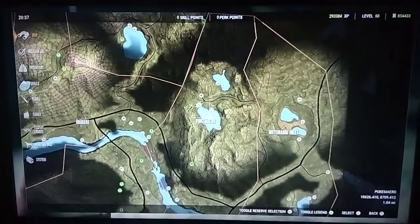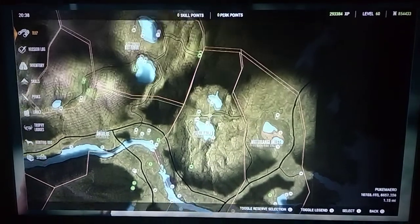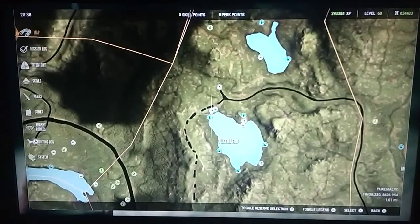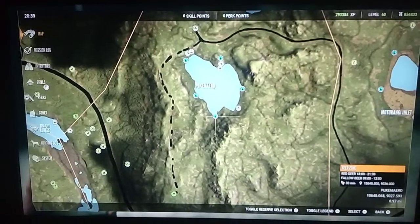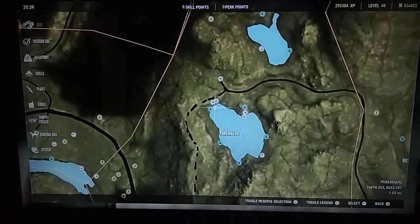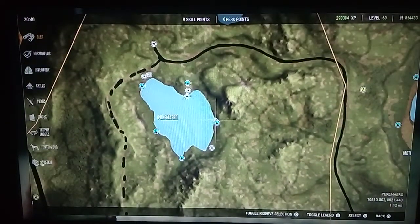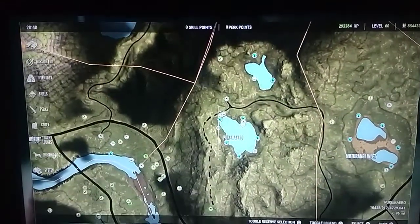This is where I start my runs — at the bottom Puke Moaro Lake. I spawn in at the bottom tent, jump into this tripod, and shoot every single red deer around here. I have a zone by this tent, and the red deer spawn in after I fast travel over here. I shoot them out of this zone, that zone, this zone, and that zone — there's also fallow deer zones here. After I shoot them I fast travel over and pick them up.